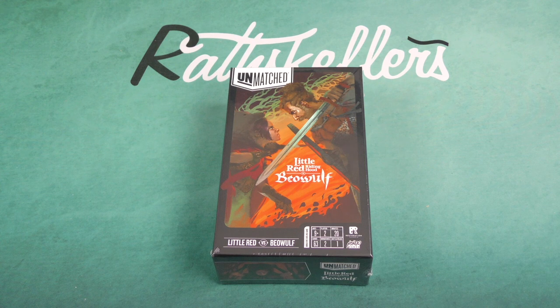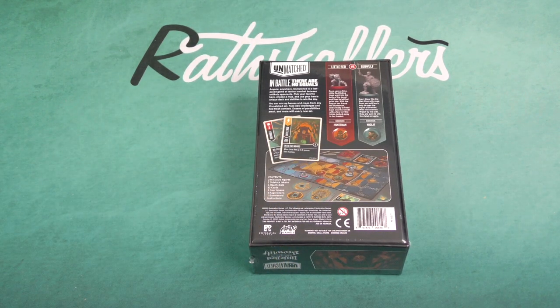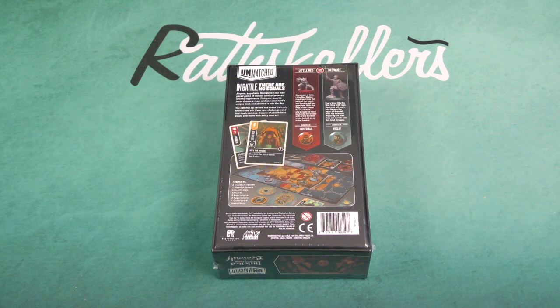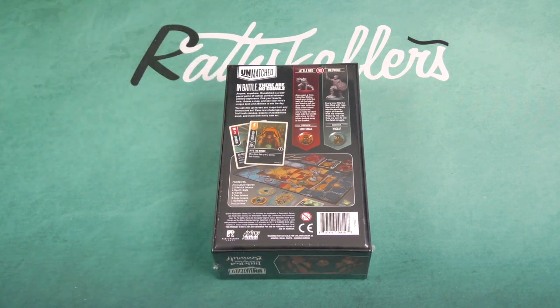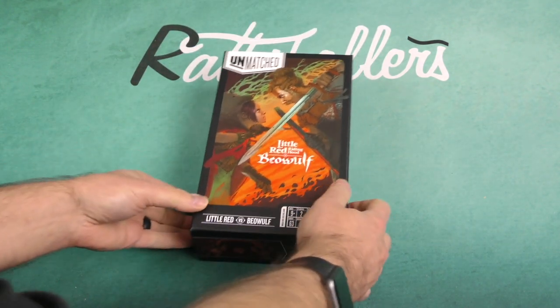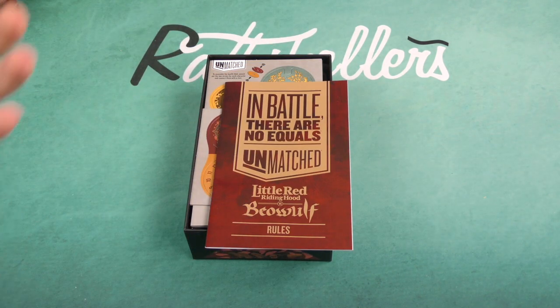The Unmatched series of games have been very popular. It's a tactical battle game and you can put different units against each other. This is a standalone game — you can just play Little Red versus Beowulf on the included map — but you can also incorporate this into other Unmatched sets. For example, you can use the Cobble and Fog system and have Invisible Man playing against Beowulf, or there's a Jurassic Park set so you can have Raptors going against Little Red Riding Hood. It's very modular — it's a system.